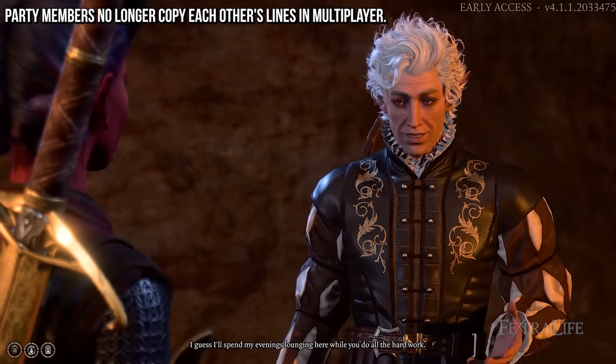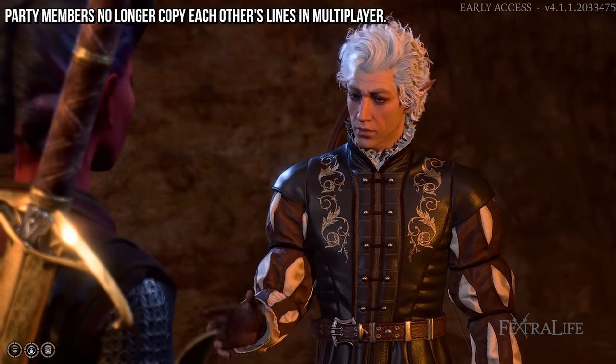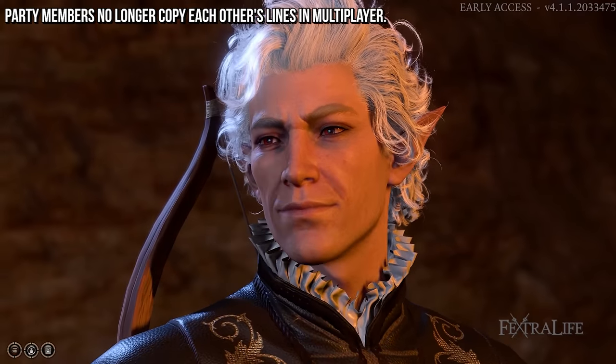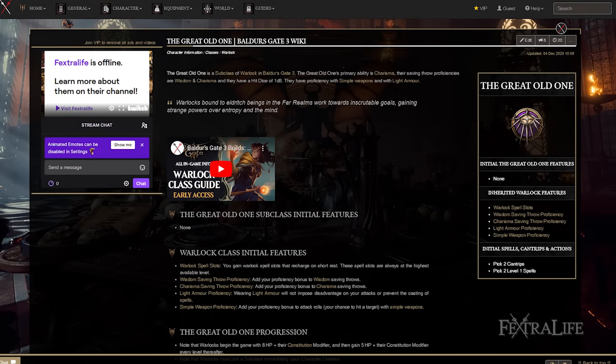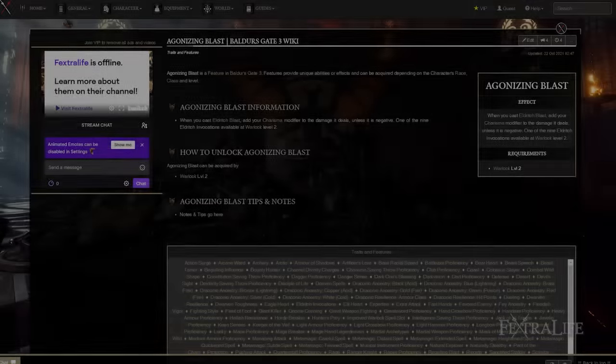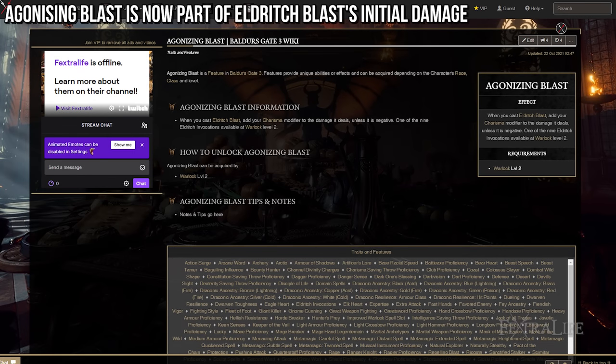Party members no longer copy each other's lines in multiplayer, which is a good change. There are also warlock updates: the Great Old One now has access to Phantasmal Force and the feature Mortal Reminder, which wasn't previously in the game. Additionally, Agonizing Blast is now added by default to Eldritch Blast, freeing up an invocation choice for warlocks who would have always taken it anyway.